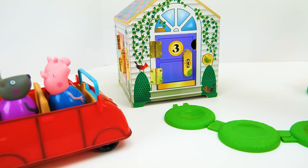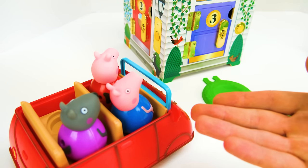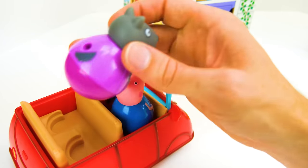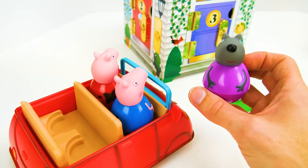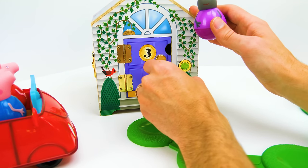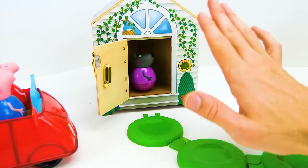Now for the number three purple door — any idea which of our friends lives behind the number three purple door? I think George — no, that's not right. I think Windy Wolf. And Windy Wolf has a purple shirt, so that was a clue. Windy, time to go home with your family. Bye, bye, see you later.